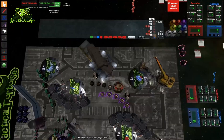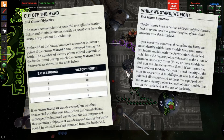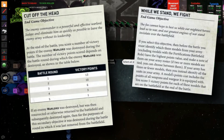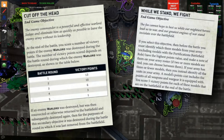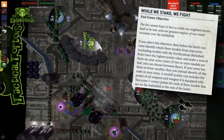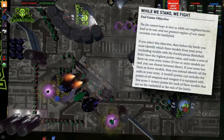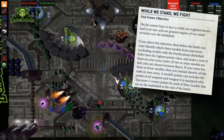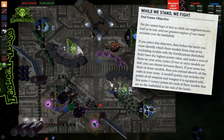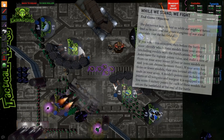The objectives I'd generally try to avoid are While We Stand We Fight, unless you specifically designed your army around it, and Cut Off the Head. For Cut Off the Head, your opponent's warlord is typically one of their most difficult models to pin down, and you'll only score a few points if you don't take them out in rounds one or two. For While We Stand We Fight, unless your most expensive models are extremely hard to kill or aren't prime targets, it often just rewards your opponent for proper target selection — picking them as targets further incentivizes your opponent to attack them.